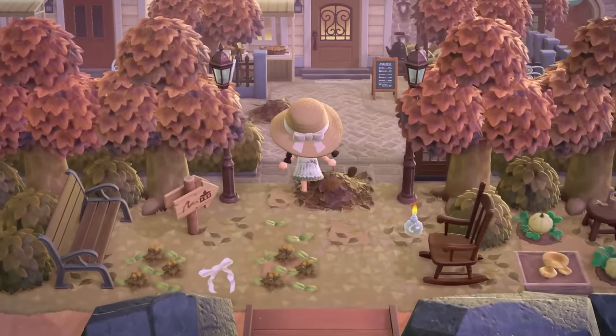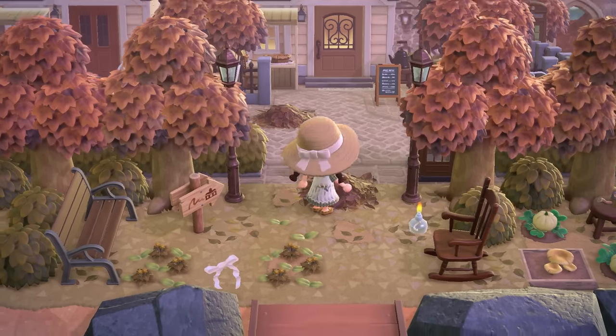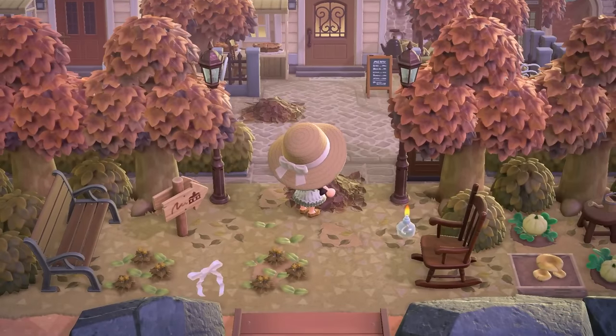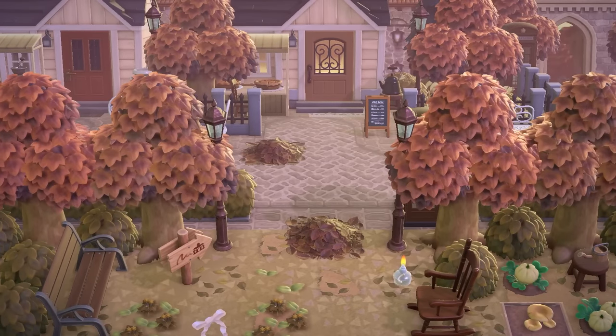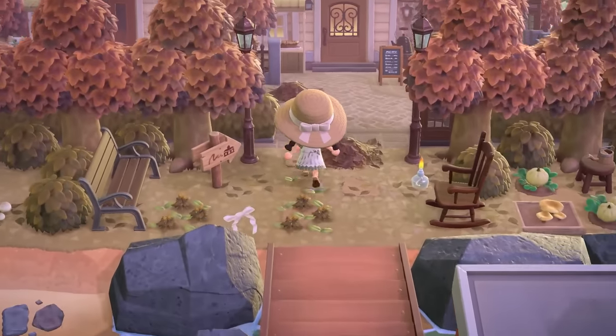I also want to note that the time of day this island is set at is just so calming. I definitely feel just at ease being on this island, it feels so relaxing. I am already in love with this whole aesthetic — I love the way that they're decorating in the front on these more natural areas, like the little pieces of weeds on the floor and even the way they're using the in-game pathing. It looks so good against that really gorgeous custom code that they have for that brick path.